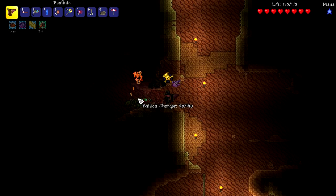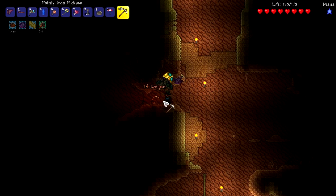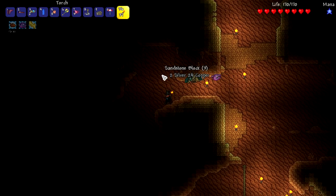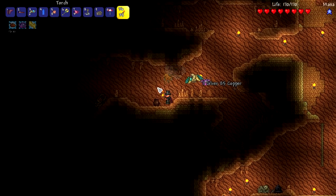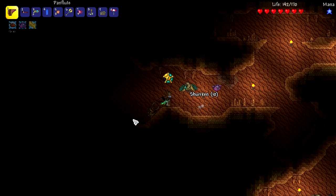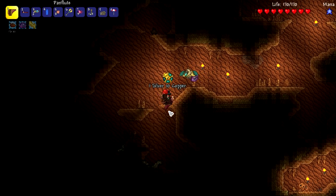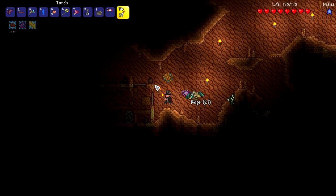I guess we'll go left, right to this charger. They get such a high speed boost. I wouldn't mind a Sandstorm in a Bottle, but obviously we need to find a pyramid for that.